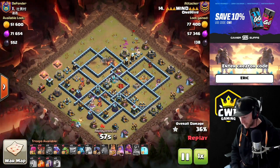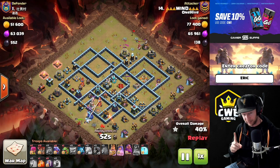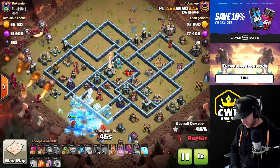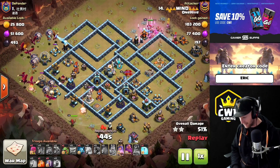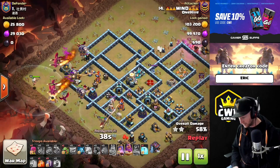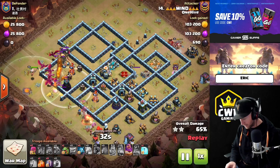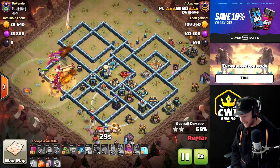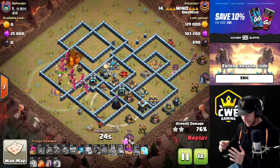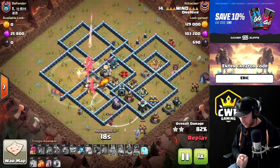He pops in the royal champion, who goes in with the king and takes out a single inferno with one freeze — now he's down to one freeze. The queen goes in on the other side with an ice golem, going after some air defenses and getting down the enemy royal champion. Then the dragons rush the remaining splash damage on the base — a scattershot and two wizard towers. The town hall was taken on the opposite side, with the king and royal champion forming one side of the funnel and the queen forming the other.